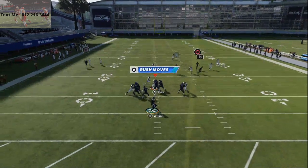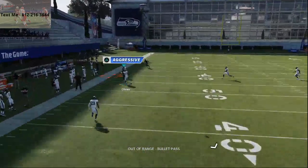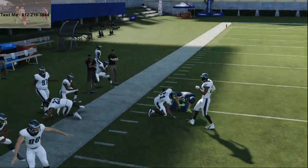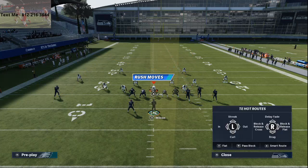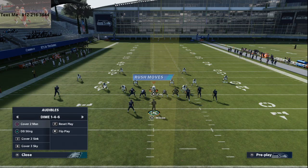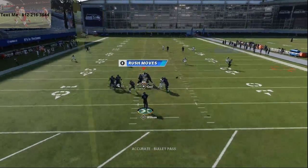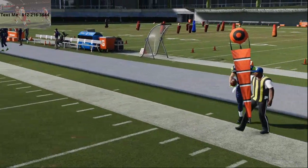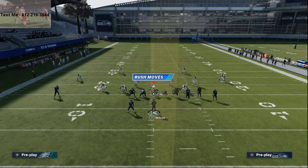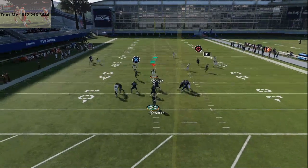Against cover 3 sky, you can see they run with him but leave the underneath open. Cover 3 probably defends this the best — so sometimes against cover 3 I like to run two streaks. Your underneath route is gonna be wide open against cover 3. Cover 3 defends this specific play the best, but you've got your post or drag to the tight end, and the tight end will be open pretty much no matter what against cover 3.